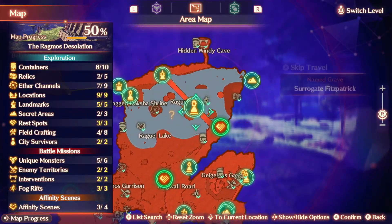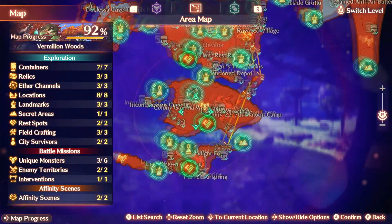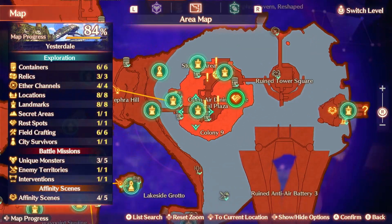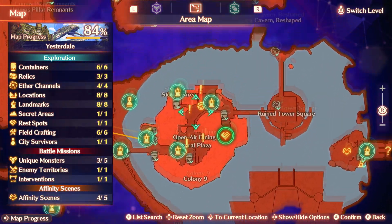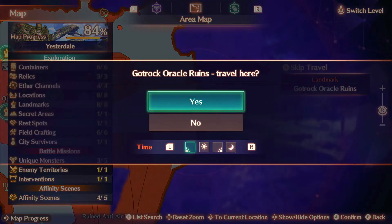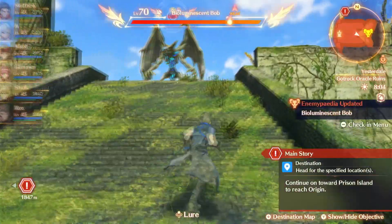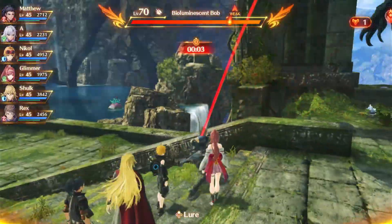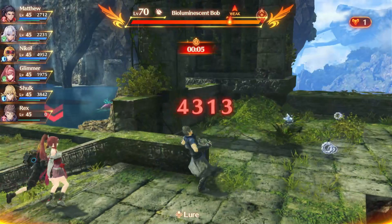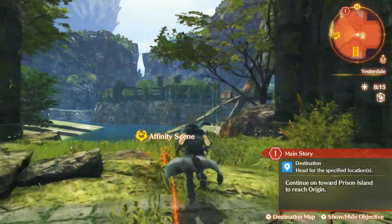I've done pretty much most of the exclamation points and question marks that are outside of Yesterdale, or Colony 9. So before I do all the exclamation points in Colony 9 which are probably going to be quests, I want to see this remembrance and this question mark because it's been here for a while. Oh — it's a boss. That wasn't going to happen anytime soon, but now we have it marked.